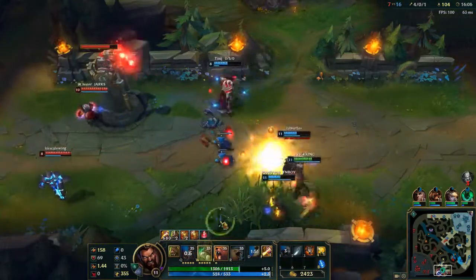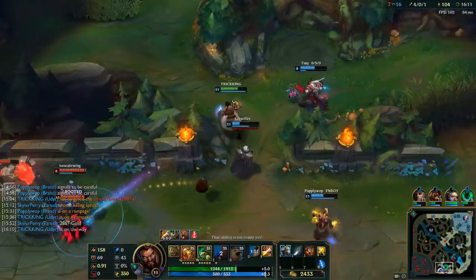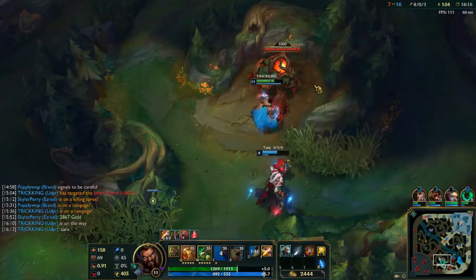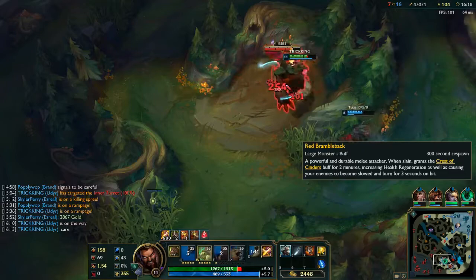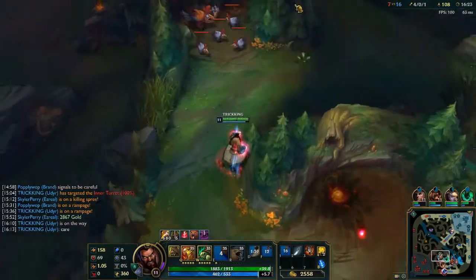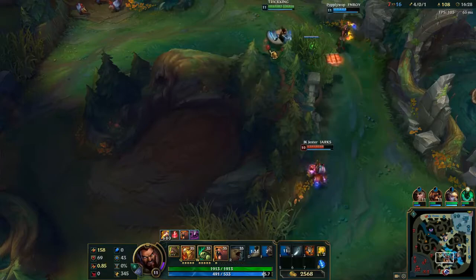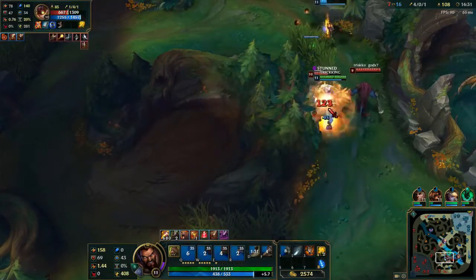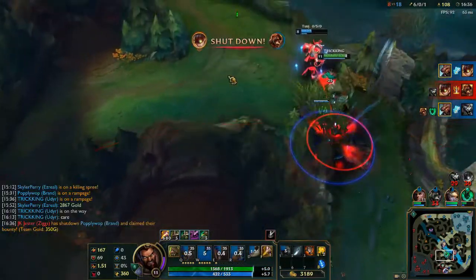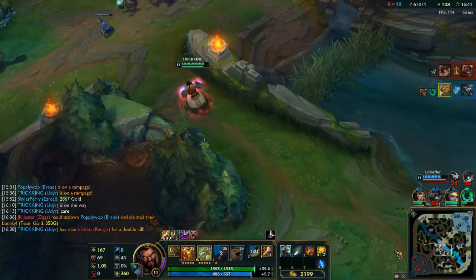I know his red buff is coming up - indicating I'm going to his red buff. I want it - I'm taking it. Slap it down to Tiger, smite it - I want to secure it. I see Rengar coming, probably chasing Thresh. Coming in here - slap the Ziggs. Boom boom boom. Slap the Rengar - that's two kills. Avoid the ult and I'm out. I'm done chasing.